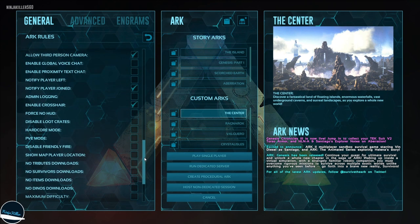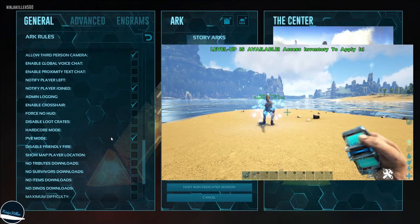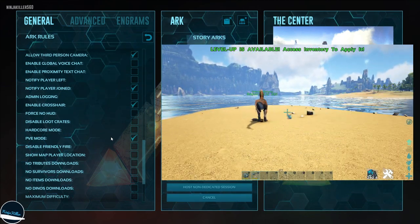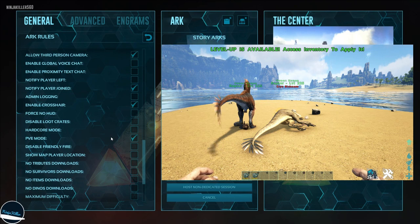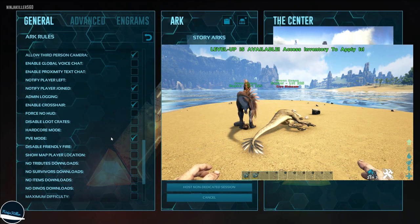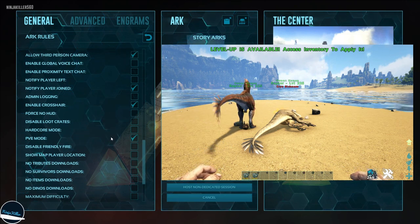Now moving to the tick boxes — make sure PvE mode is enabled. The reason is there's an item called the cryopod, and when you throw a creature out during cryosickness they can be knocked out and almost die instantly. Since we're single player we don't need any PvP aspects, so you might as well turn that on to make your life easier.